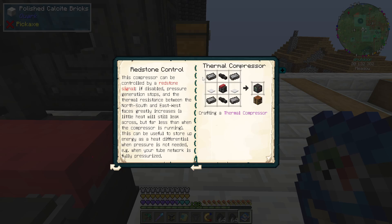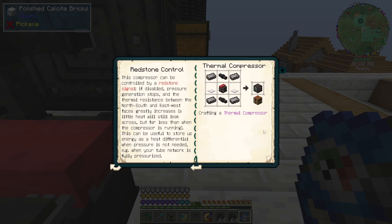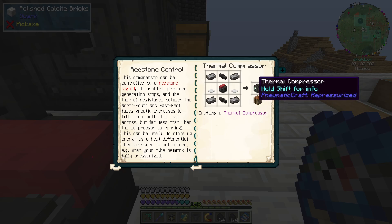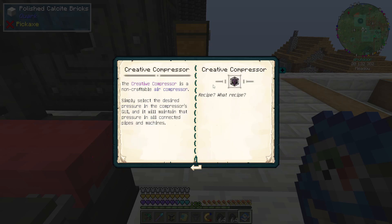It can be disabled by redstone. And you actually do need a normal air compressor to do that. The north-south faces are thermally connected to one another, as are the east-west faces, but there is no cross connection from north-south to east-west. Thermally connected sides will attempt to equalize the temperature, so effort is needed to maintain a good temperature differential. So you could basically put ice and lava on one side, ice and lava on the other, and that would actually be generating more.